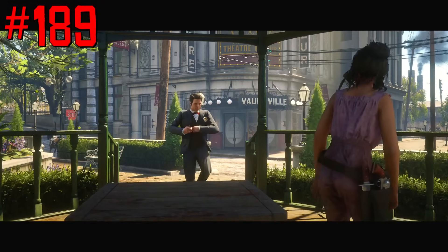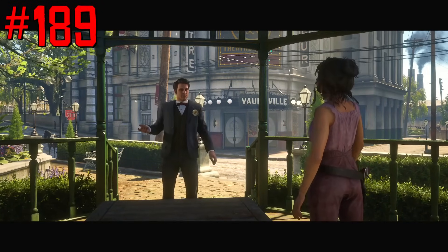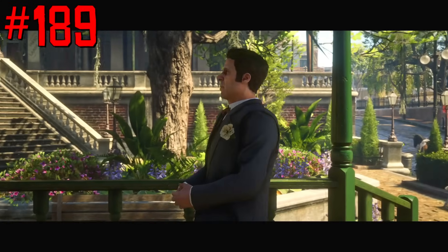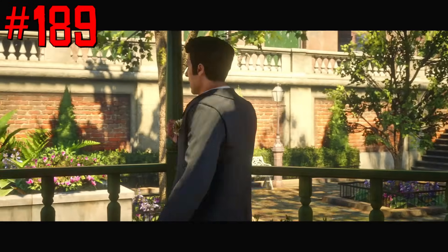Guido Martelli, a side character from Red Dead Redemption 2, introduces players to Blood Money content. But there is no such NPC on the map — we can only see him in a cutscene and hear him before Blood Money Opportunity missions.